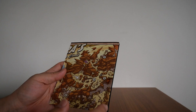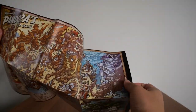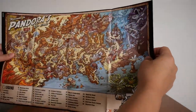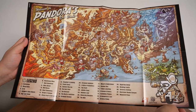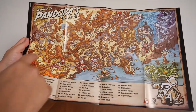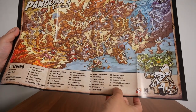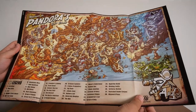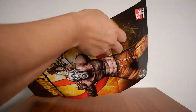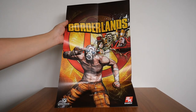And then you get the map of Pandora's East Coast, which shows you all of the locations — anywhere from Firestone, Sky Gully, Dollheadland, up to Wayward Pass right there. This also doubles as a poster, so if we flip this over, there is the Borderlands poster.